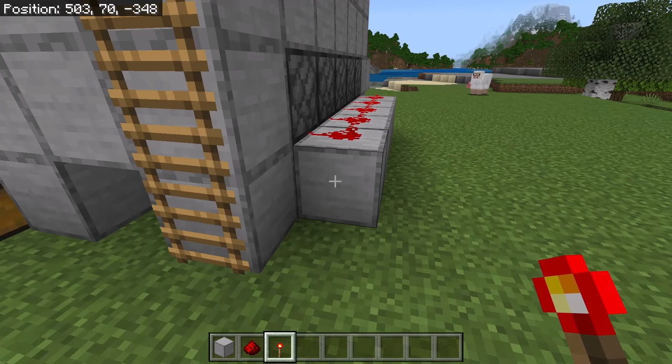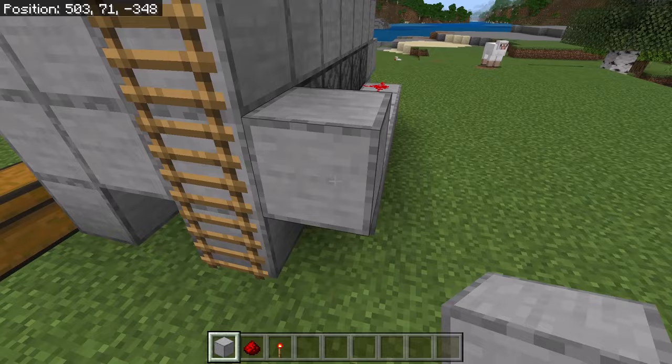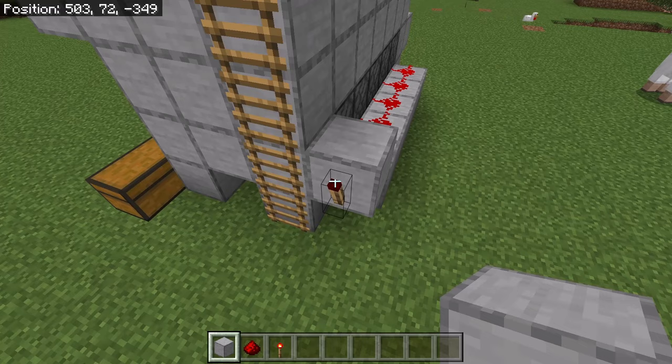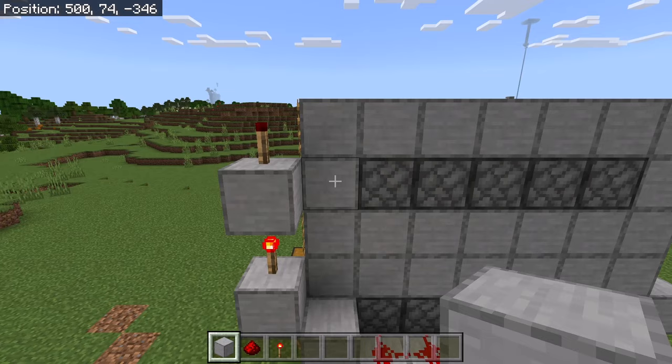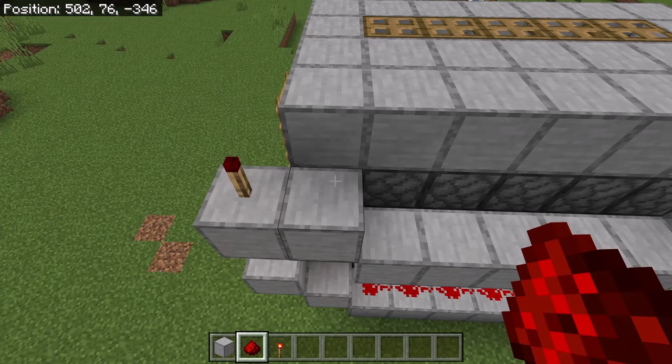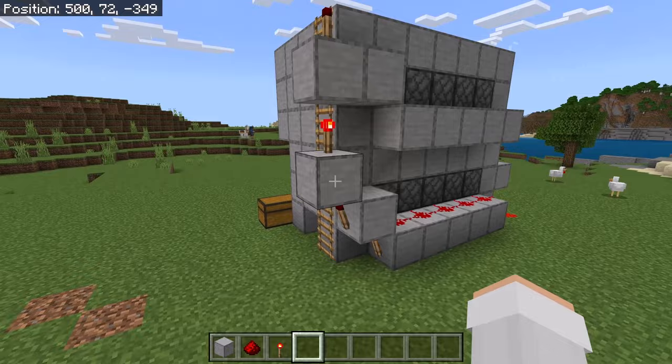The next step is to go behind the farm. Now place a redstone torch over here, then place a solid block on that redstone torch. Now place a redstone torch over here, then place a solid block on that redstone torch. Now place a redstone torch over here, then place a solid block at this spot, then place a redstone torch on that block. Now place 6 blocks like this, then place 6 redstone over here. It's really important that you create the back redstone system correctly — these two redstone torches should be powered off, that one should be powered on, and this one should be powered off.